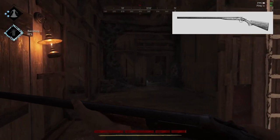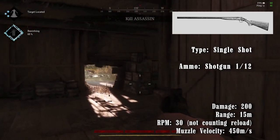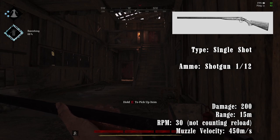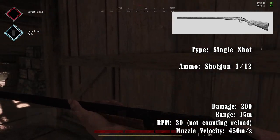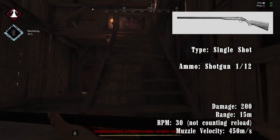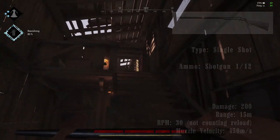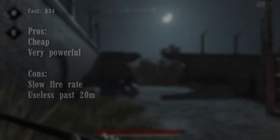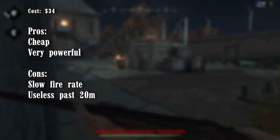The Romero 77 is not based on any one specific weapon from this era, as break-action shotguns were plentiful and not especially unique. However, the name of the gun comes from filmmaker George A. Romero, who pioneered the modern zombie genre with Dawn of the Dead and other films. As the only shotgun available at rank 1, it is the ideal choice for anyone who wants to play up close and personal. The Romero comes with 1 shell in the chamber and 12 in reserve. With 200 damage, it has the power to stop a hunter dead in their tracks at out to 15 meters. With a 3-second reload time between shots, however, you will likely need to switch to your sidearm if confronted with multiple hunters at once. The reload replaces the spent shell with a fresh one — no fancy mechanics to worry about. The pros are very low cost at $34 and high damage and penetration at close range. The cons are slow rate of fire and very short range.